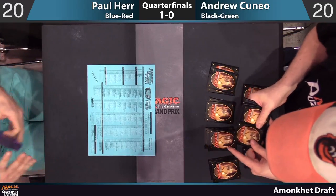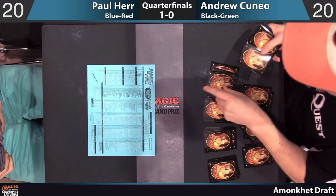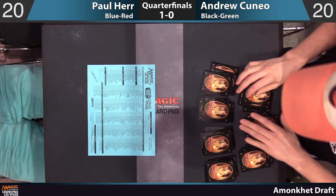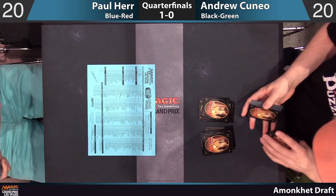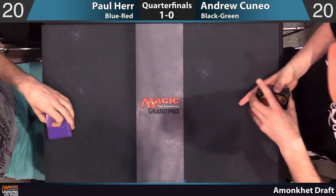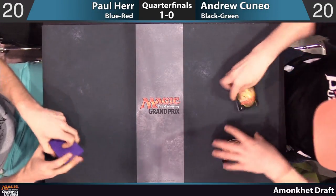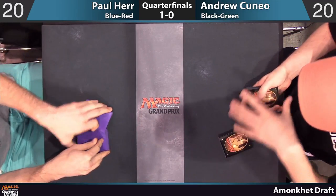The most important card for Andrew to know about here is Sweltering Suns — absolutely, that's a huge one against him. And on the flip side, Paul gets to know about Synchronized Strike. Curious if Paul leaves in the Blazing Volleys — it seems pretty bad against Andrew. Paul has three copies of Naga Oracle; he's only played one, but those 2/4s block pretty well. Maybe he just wants Blazing Volley to fill the curve — he has so many Serpents.